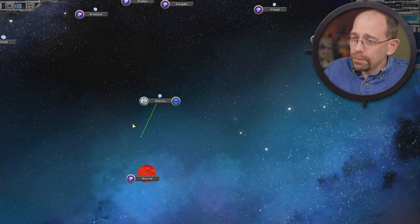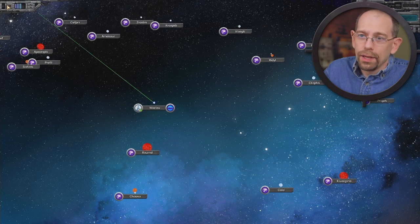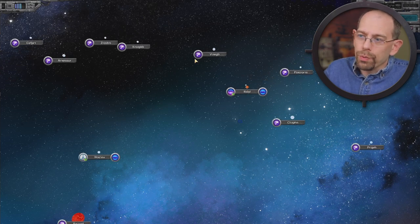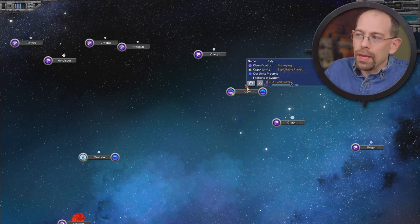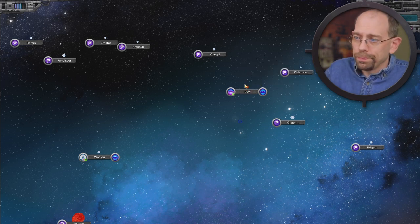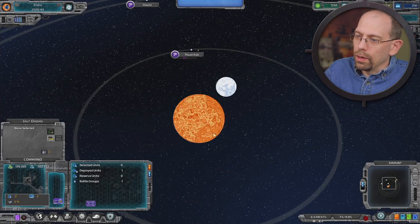With that unit selected and time rolling, I can simply right-click on another system and it moves to that system. Some of the iconography we're using right now — hopefully the question marks make sense as unexplored. Once your ship arrives there it will be classified as surveying, and if you survey everything in the system it will be classified as explored. Let's double-click into that system and see what's going on.